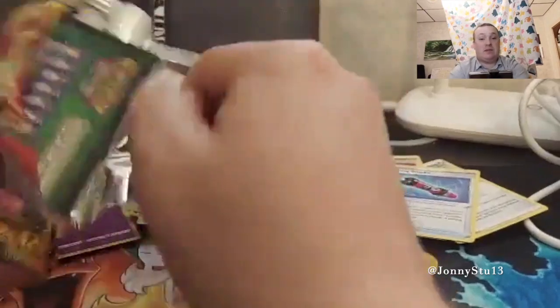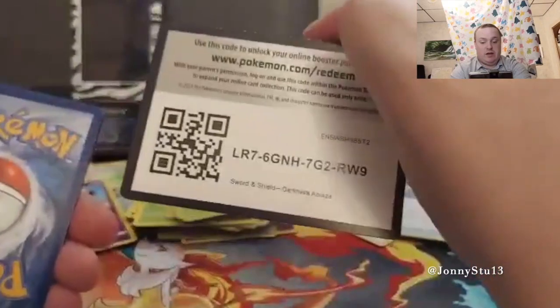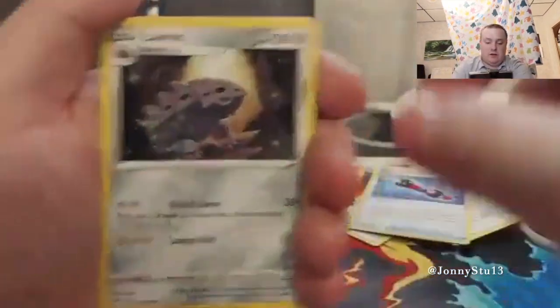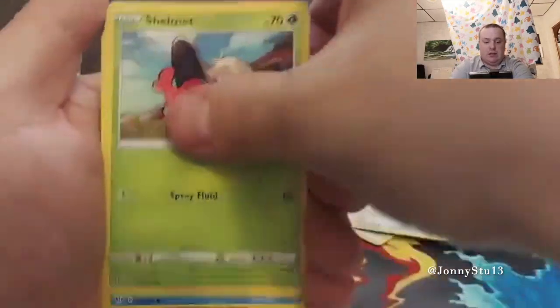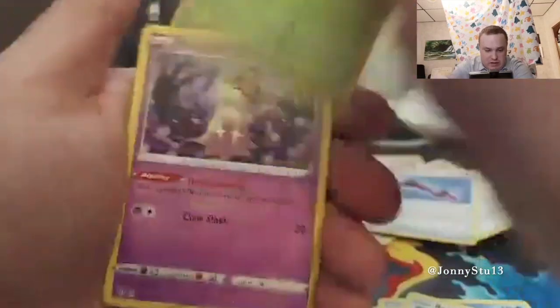Why is the left side always better than the right side? Maybe I should do the right side first next time I get a booster box. I'm not going to lie — Darkness Ablaze has been good to me. Fire Energy, Simsear, Lairon, Old PC, Squovit, Shelmet, Pampor, Tediersa, Rookidee, Reverse Holo Steenee, and a Mimikyu.